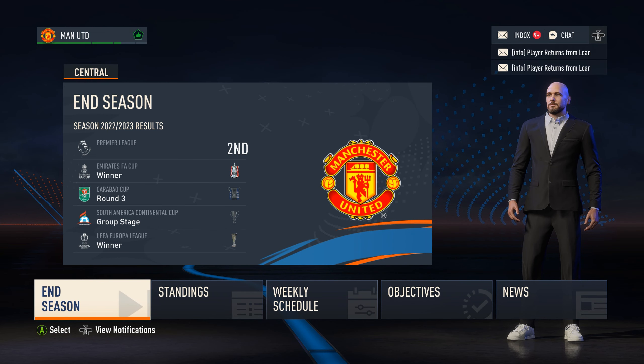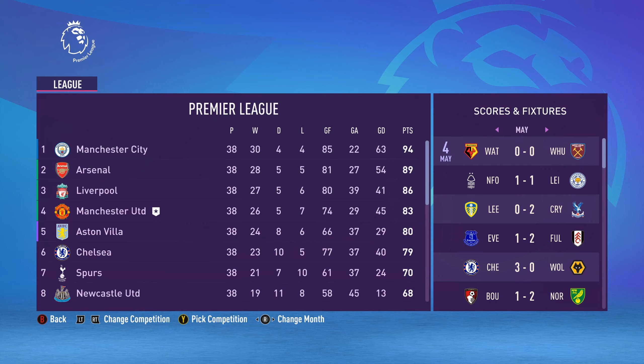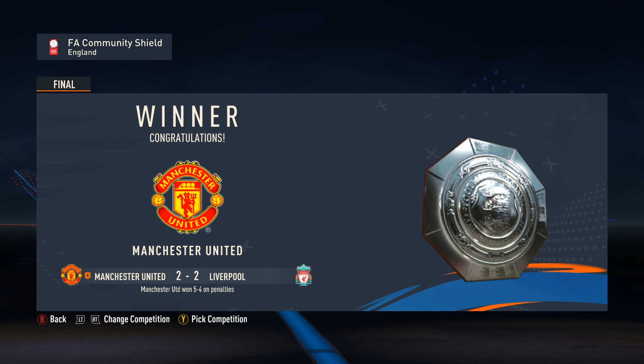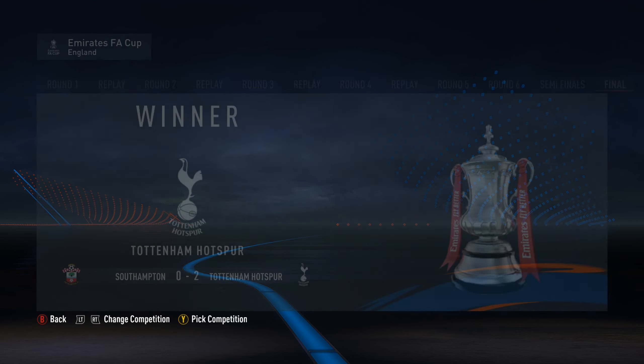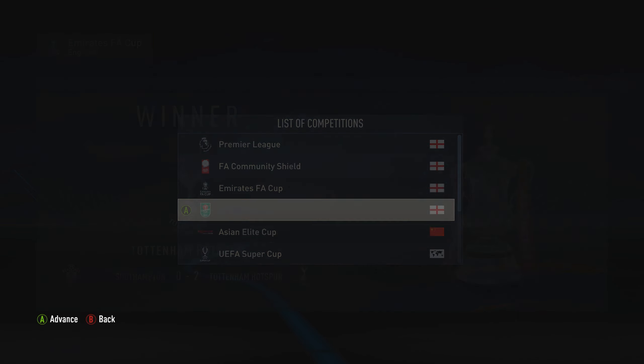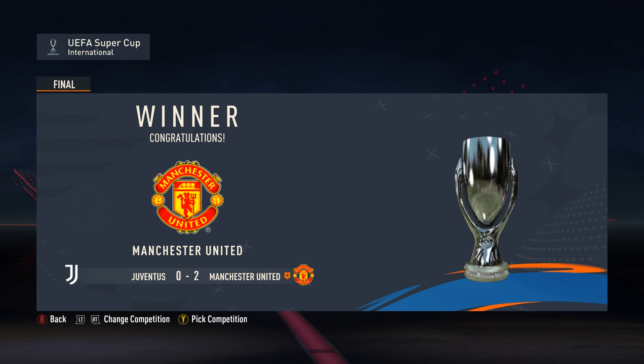Here are Eric Ten Hag's stats as we move into Season 2. Unfortunately after 38 games we did worse than last season, finishing in 4th. Manchester City won the league, taking it from Liverpool. Arsenal surprisingly finished 2nd, Chelsea out of the top 4. We won the Community Shield; unfortunately we didn't get to the FA Cup final — Spurs won it. We did, however, win the Carabao Cup and the UEFA Super Cup as well.